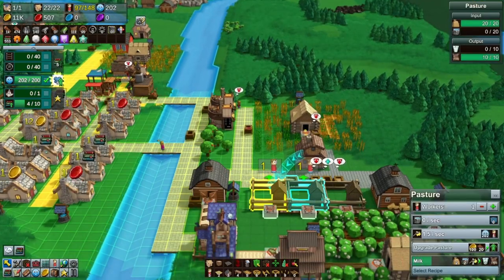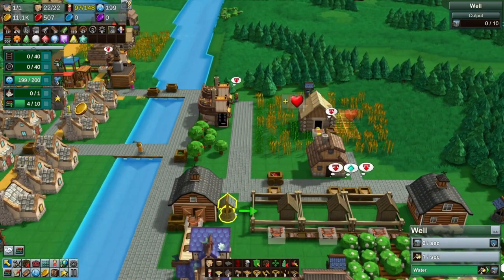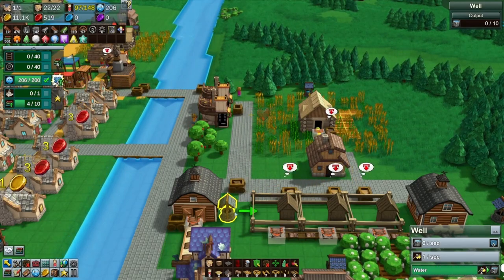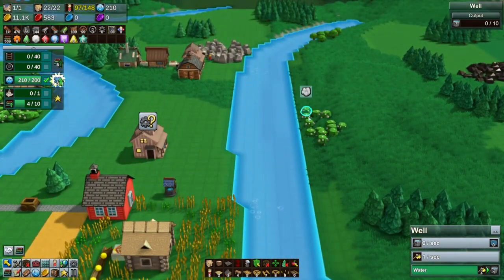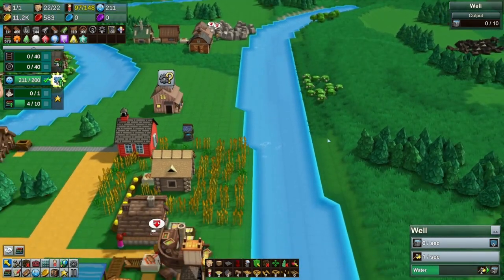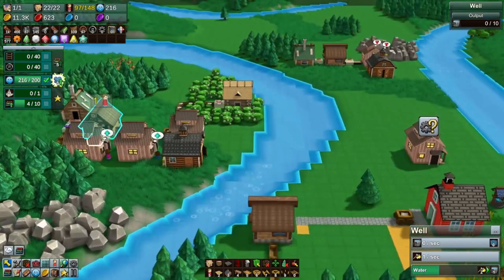I don't want to have to mess with it. So what I was thinking is maybe put a cotton farm here, buy this cotton, and use this to make books. Population limit went up because my people are happy — eight more houses. I do not know where I would put eight more houses. I mean, I could put two here for sure, and I guess I could start putting them up here.